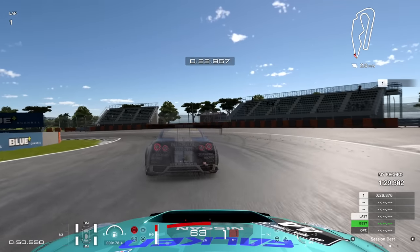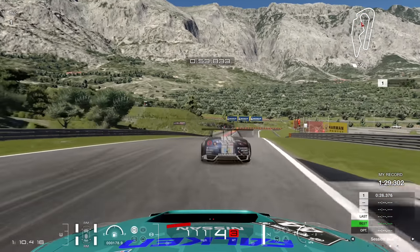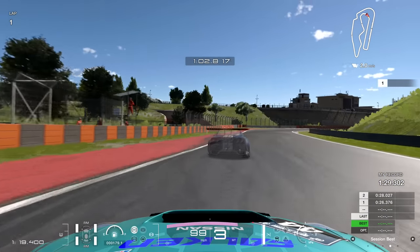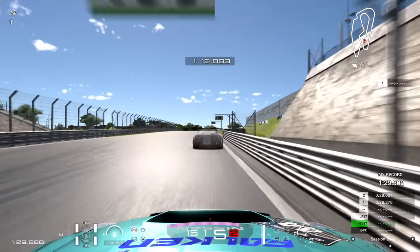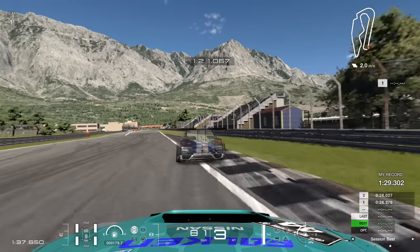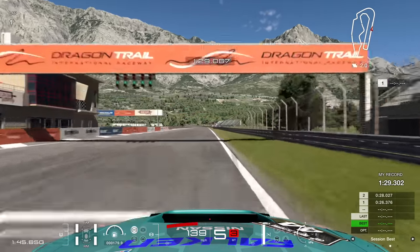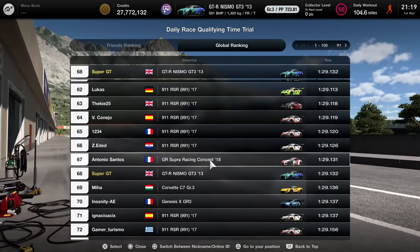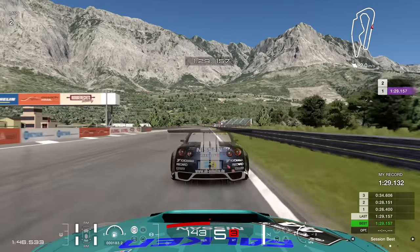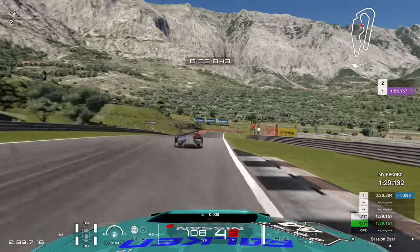This ghost was good — really good for the first sector — but I was better in certain places. On this lap I was keeping with it for the most part, and if I'm able to keep with the ghost all the way through the lap I'm going to lap the same time as the ghost. The ghost pulls away slightly on the exit of that final turn. Let's see what this lap time is going to be: 1:29.132. Not the 28 I was looking for, but still an improvement — up to P68 in the world. Let's try and improve again: 26.3 in the first split.